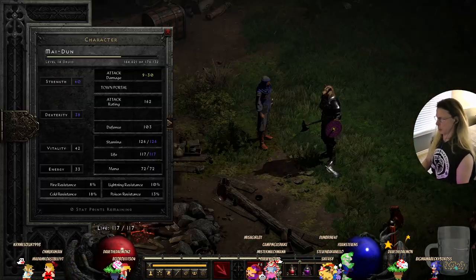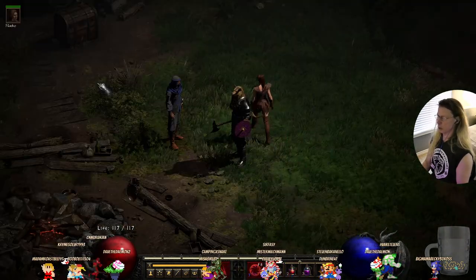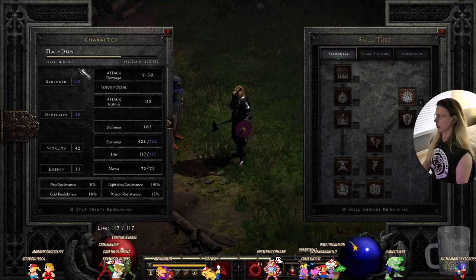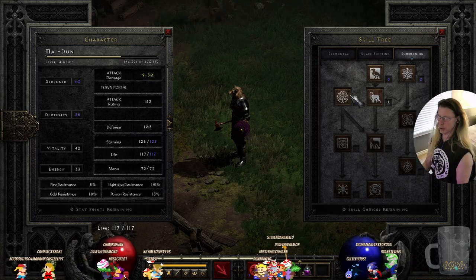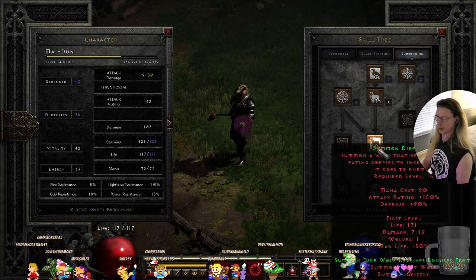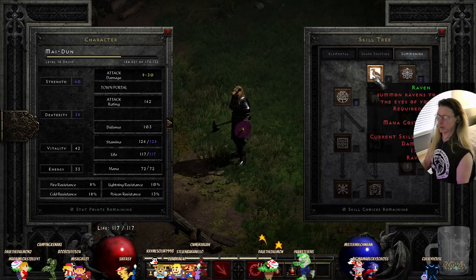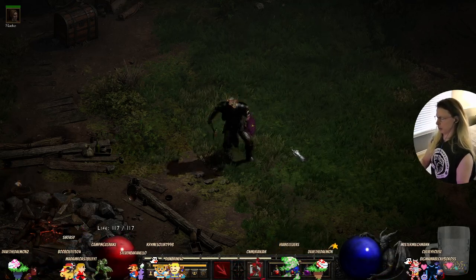I'll show you my character really quick. We are at level 14, and we're focusing on a lot of summoning — we can summon a bunch of stuff. This is coming up pretty soon: we can summon five wolves and five ravens. The maximum number of ravens is five.